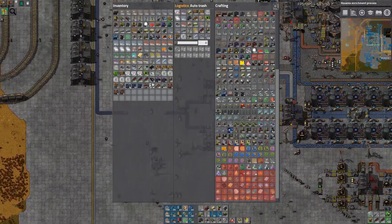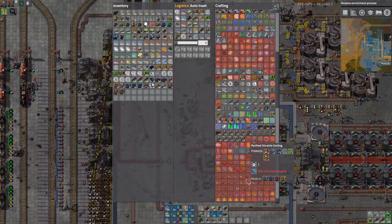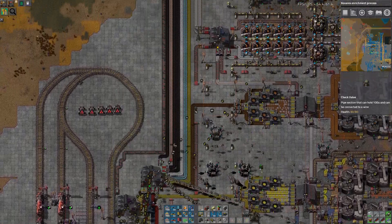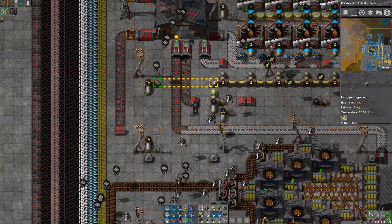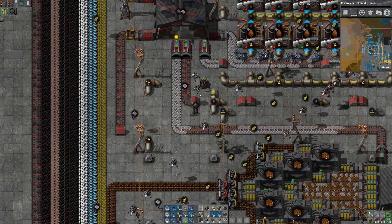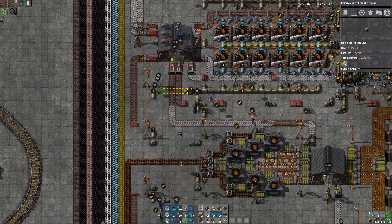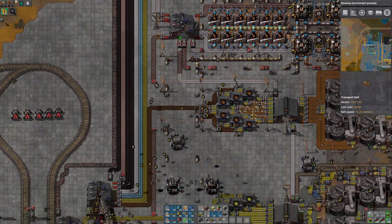The easiest way to do that is just make a check valve — that's an entity, yes. The check valve and overflow valve thing up at the sludge bit. Just don't let it in unless it's over 80% — so we need over 80% sulfuric acid before it'll start feeding sludge.